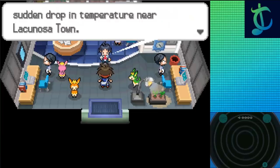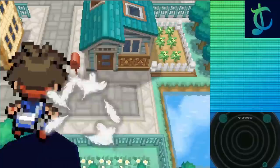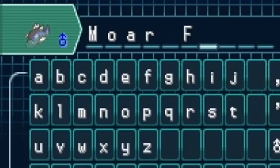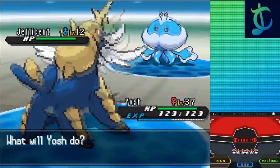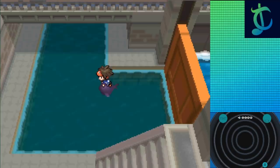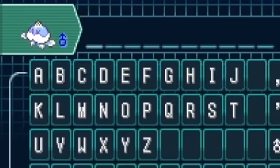Now it's time for a whole boatload of encounters. Cheren gives us the HM for Surf on Route 6 now that I have the Quake Badge, so it's time to go back to all the different areas we couldn't get water type Pokémon from before, starting with Aspertia City. I caught a red-striped Basculin there, a blue-striped one on Route 19, another blue-striped one on Route 20 — seriously, there's nothing else I can get in some areas so I may as well load up. Virbank Complex can get me a Jellicent at a 5% rate in rippling water, so if I use repels and avoid all the Frillish, I can reroll for it — but unfortunately I'm an idiot and run away. Good thing I can get one in Virbank City proper. The last encounter I can get now is on Route 4, where I can get an Alomomola.